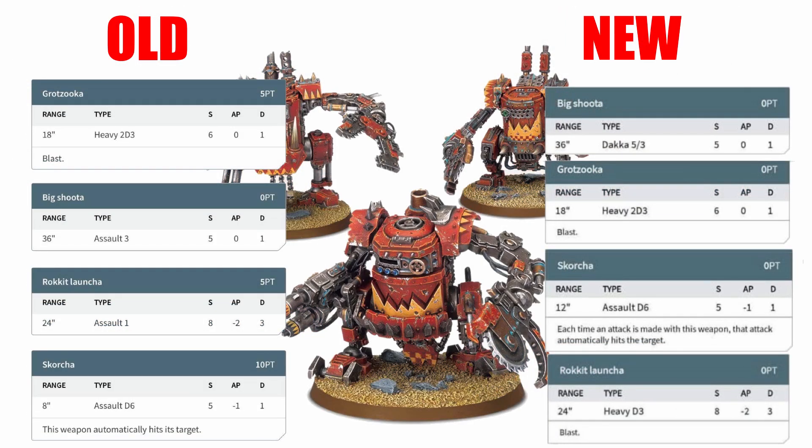On the ranged weapons front, all weapons aside from the Grotzuka have seen significant improvements. The Scorcher has gained 4 inches of range going up to 12 inches, in case you wanted to deploy these guys out of the teleporter. The rocket launcher is now heavy D3 rather than Assault 1, meaning that Killer Khans can still move and fire at their full ballistic skill, though you will not be able to advance and fire it anymore. The Big Shooter has jumped from Assault 3 to the DAKA 5/3, meaning within 18 inches of the enemy you get 5 strength 5 shots instead of 3.